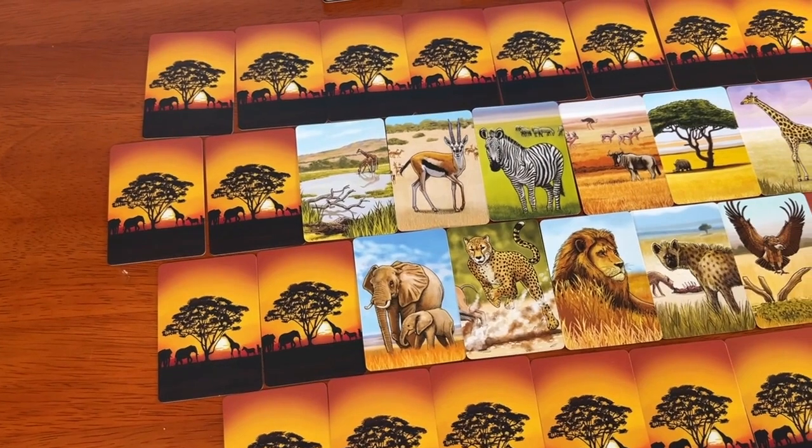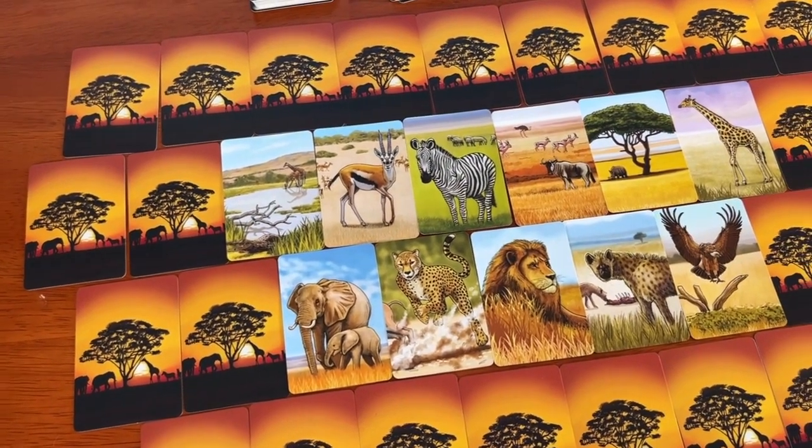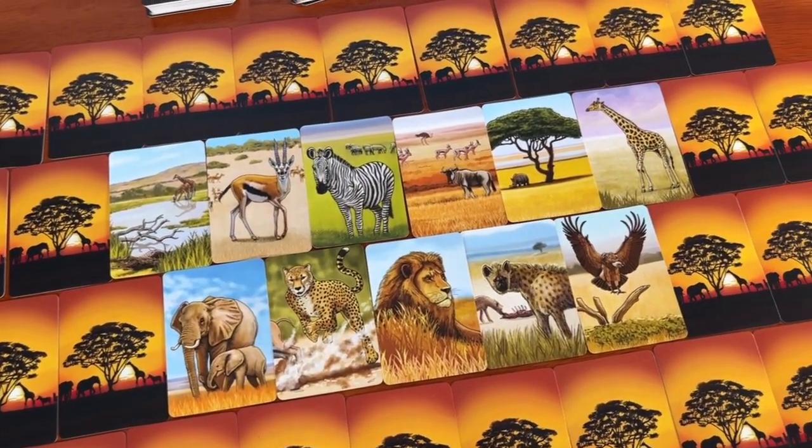There are 11 designs across 132 cards, and you'll never be mistaking one type for another during play. Just like Ecosystem Coral Reef had some differences from Ecosystem, there are new changes in Ecosystem Savannah.